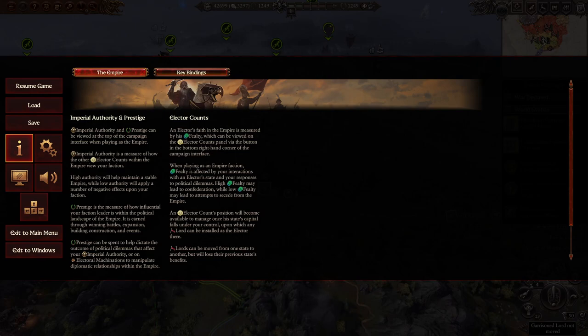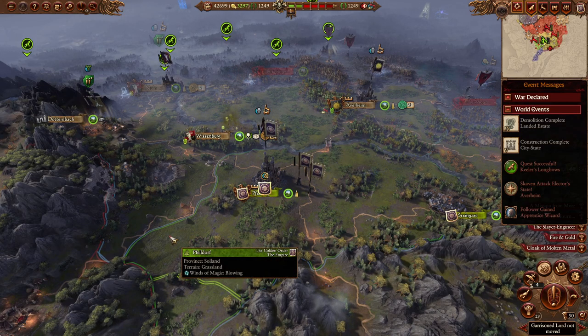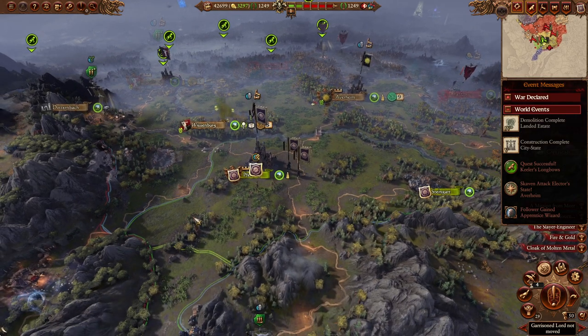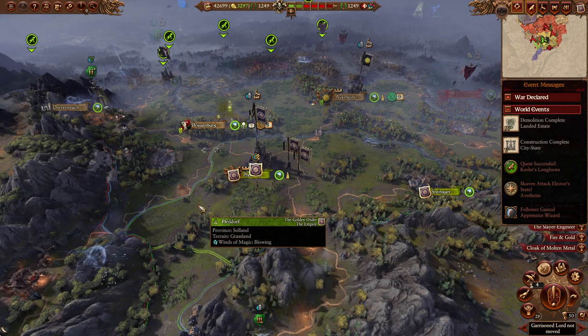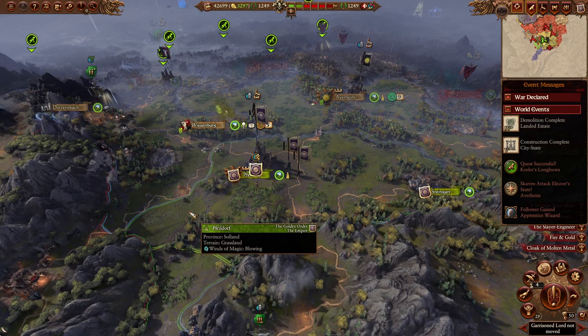The mod we're looking at tonight is one I've actually played maybe two or three campaigns on my own. I originally started playing it for a bit of a laugh, but I actually rather enjoy it - it's quite well done. The mod in question is Total War Millennium Modern Warfare, a mod for the Empire. We're sitting here at turn 50 as Balthasar Gelt in Fealdorf. I've done very little over these 50 turns - basically just building as much growth as possible, getting income, and leveling up my main settlement to level five, because that's when things actually start with this mod.